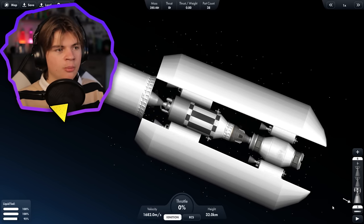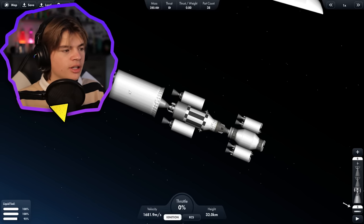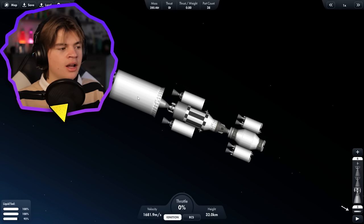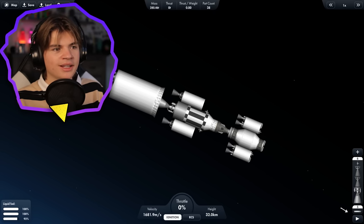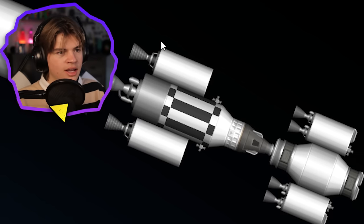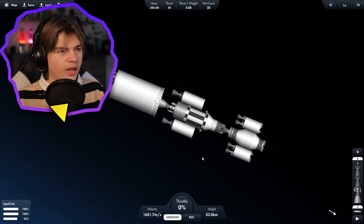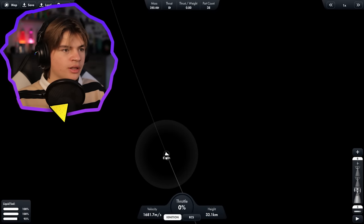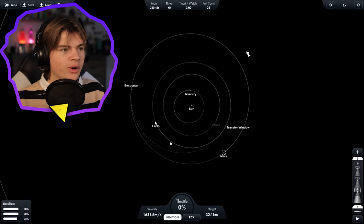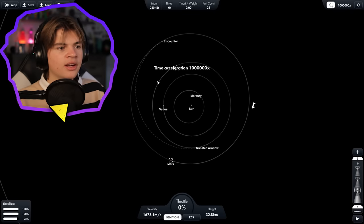So here's our actual machine. We're going to use the rest of this fuel to push us to Mars, and then whatever's left we can use to slow down once we get there. This is what's going to bring us home, and this is what's going to go down to the surface to collect our lander. Now that we're in orbit around Earth, we zoom out until we see Mars and click navigate to — we have to wait until the Earth is actually in position.